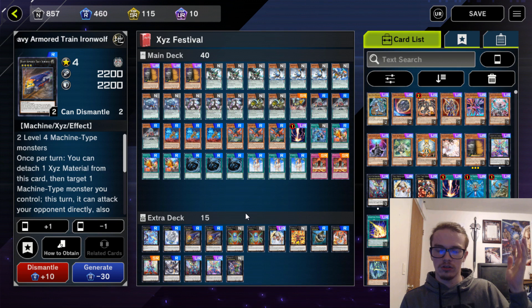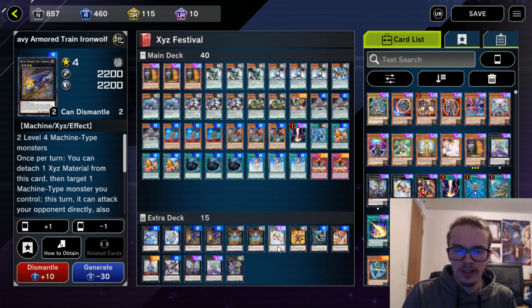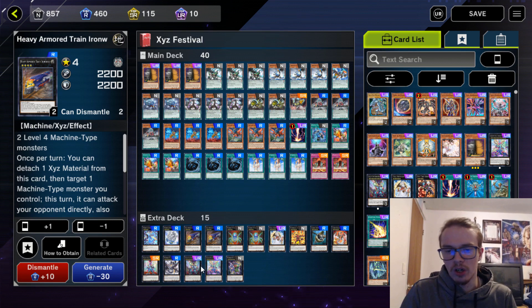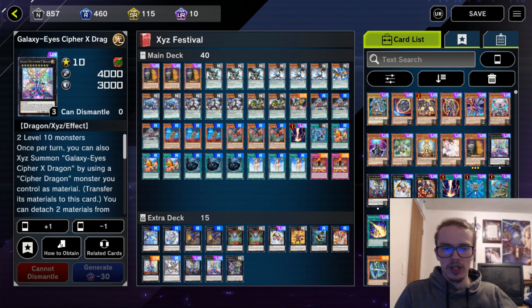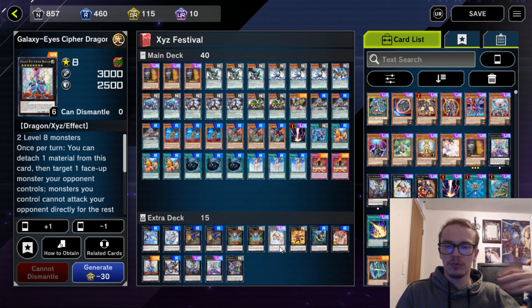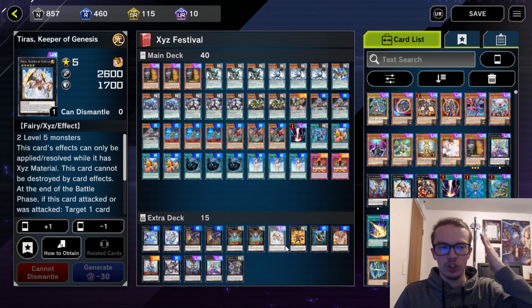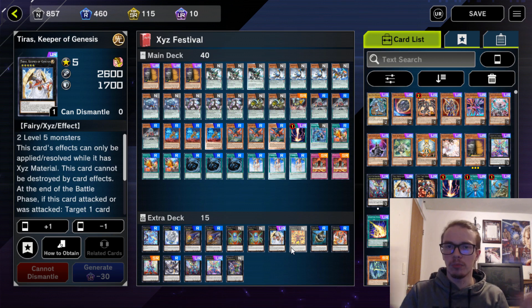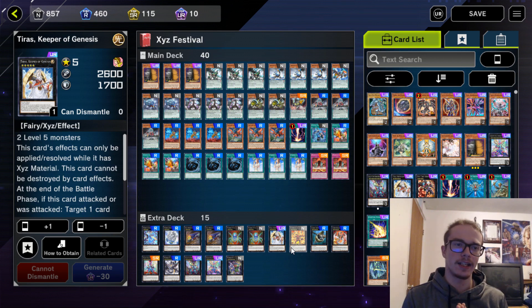Iron Wolf is really good if you're playing Zeus, because he can attack directly, which means you can just slap Zeus on top of him. As for the rest of the extra deck, there are a bunch of URs, but all of these can be cut and they're all incredibly easy to get. These come from the structure deck, and then we have Trios which comes from the event — you can pull him from the legacy packs from the event. Alright, let's hop into the duels and see how this goes.